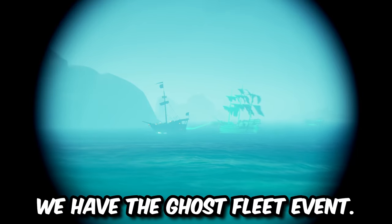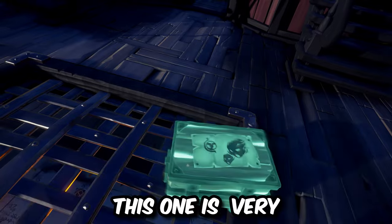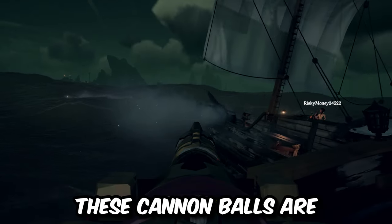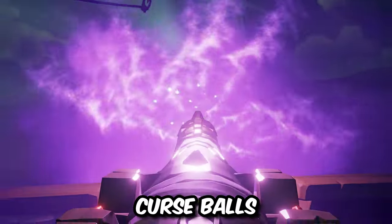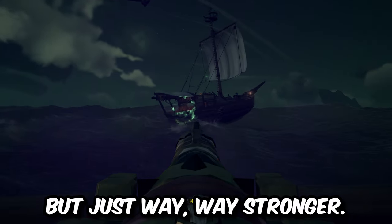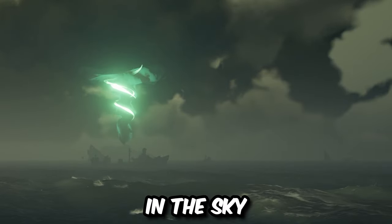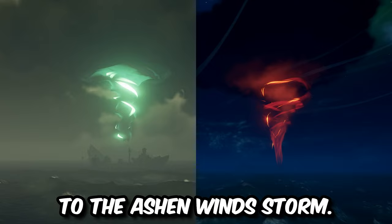Last but not least, we have the Ghost Fleet event. This world event is very special because it's currently the only way in the game to get Wraith Balls. These cannonballs are in a way kind of similar to curse balls but just way, way stronger. This world event can be identified by the massive green tornado in the sky, similar in size to the Ashen Winds storm.